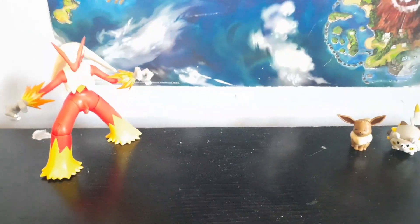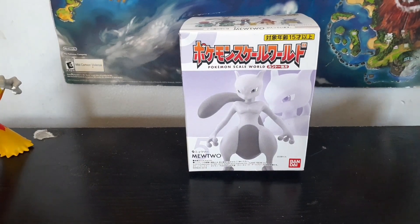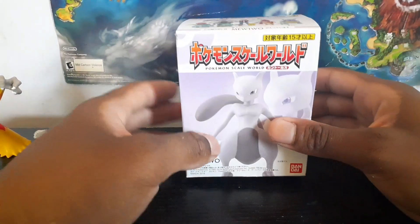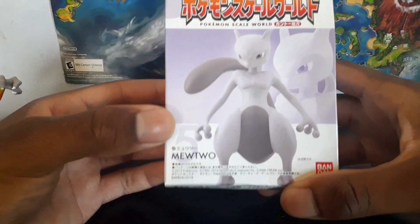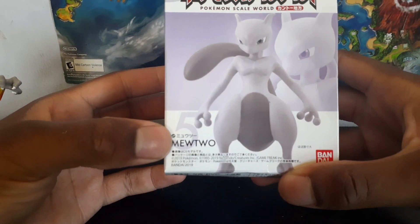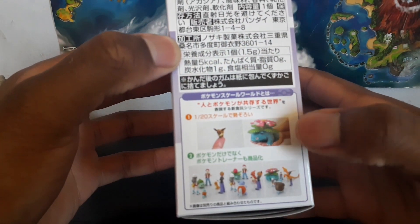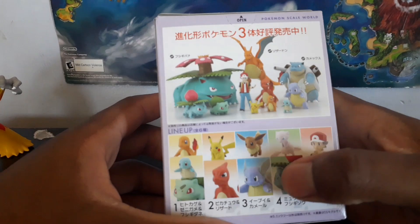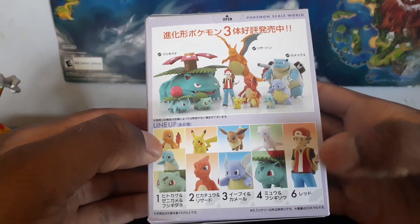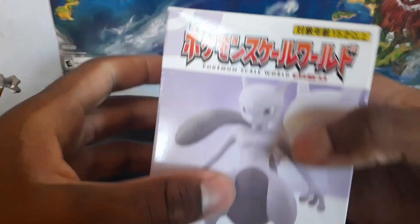Finally, we have the Pokemon Scale World Mewtwo. This might take a little longer. You can see 'Pokemon Scale World' in Japanese and English on the packaging. Mewtwo is one of the bigger figures in the set. On the front you can see Mewtwo prominently, and on the back you can see all the Pokemon in the set — I still need to get Venusaur and the Kanto starters. I think I only have Chameleon so far. You can also see the lottery numbers on the bottom. Let's get this figure open.